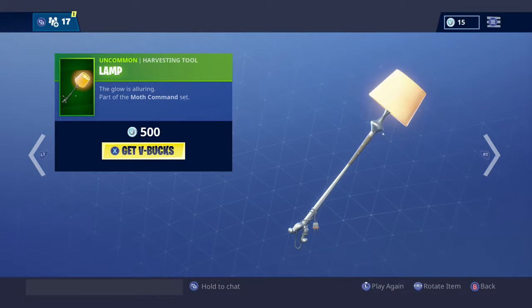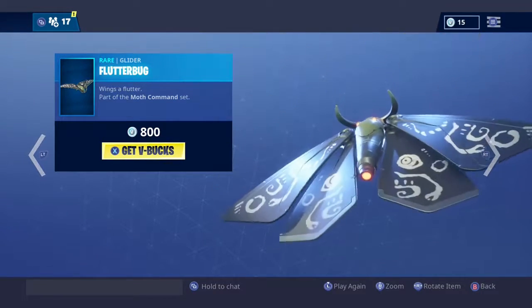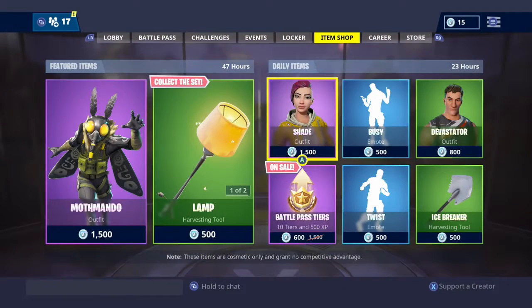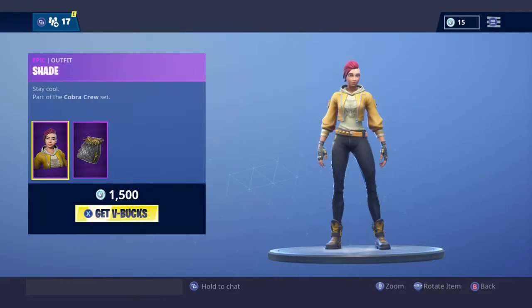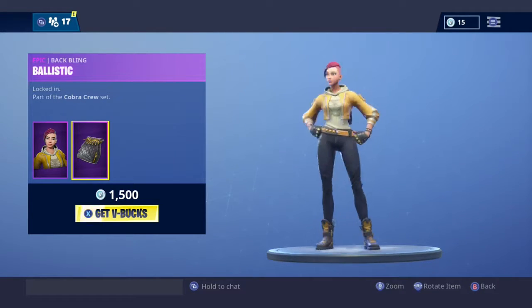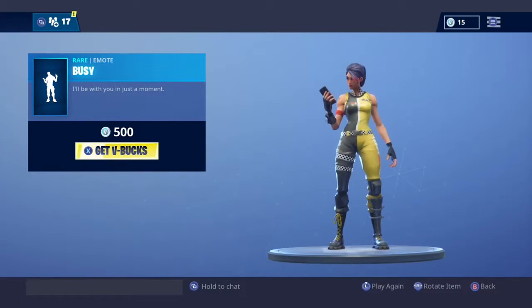We got the Lamp back bling — really cool, I like it. Flutter Bug — this is what it looks like from behind and from the front, pretty cool. Then we got the Shade — pretty cool skin, I like the back bling a lot. And then we got the Busy emote, I'll let you guys listen to it.